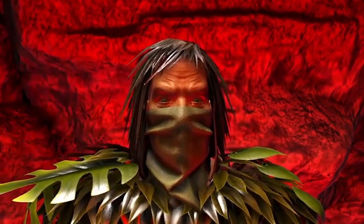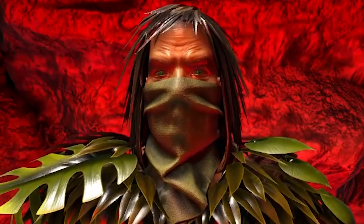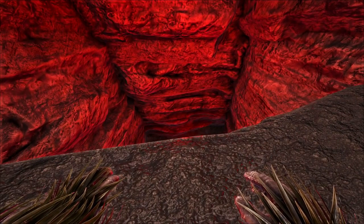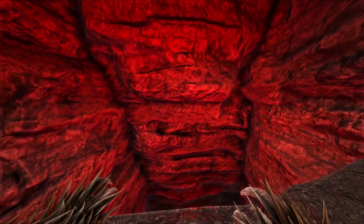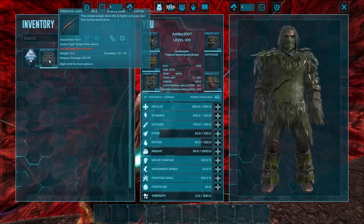Hey there Dark Assassins! You might be wondering where the heck I am right now. I am at the gates of the underworld of Dark Survival Evolved. Legend has it, if you drop an item into this hole right here, the spirits will take that item and give you a new and improved item. I'm so excited to try this — I've never done this. I've got a primitive long neck, so let's try this.